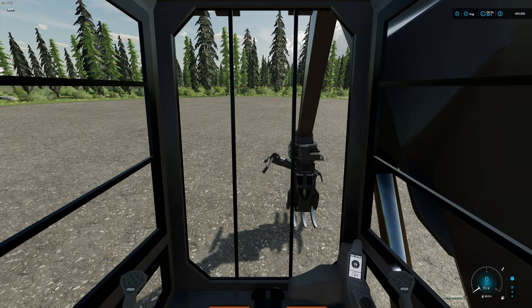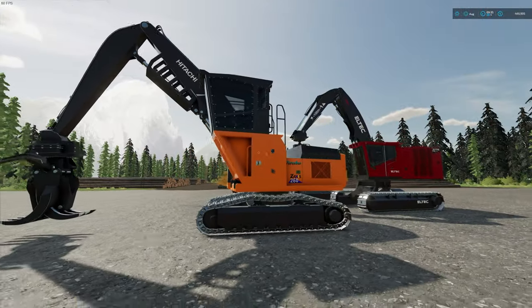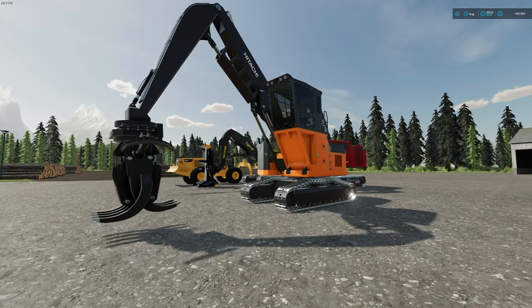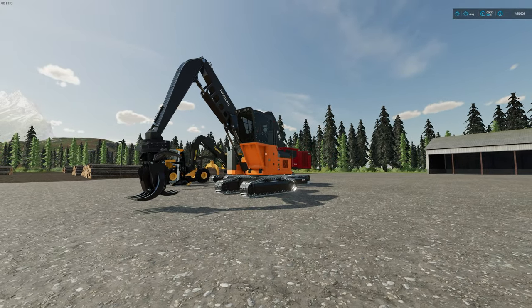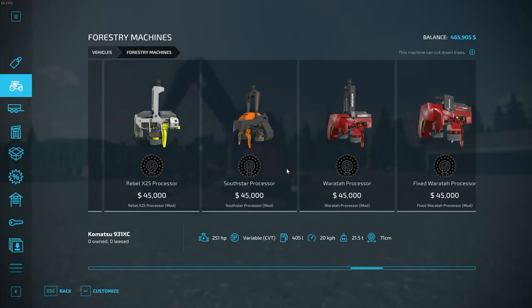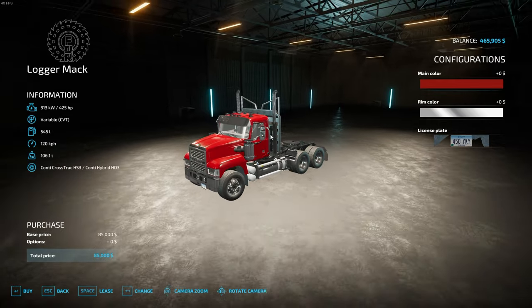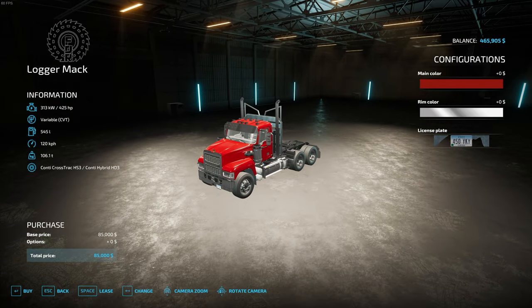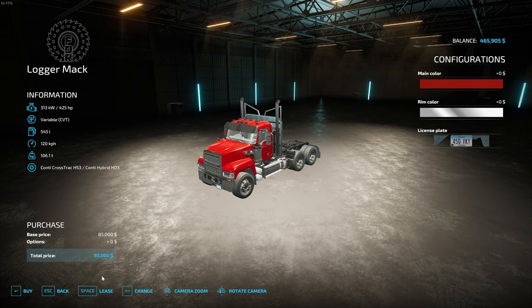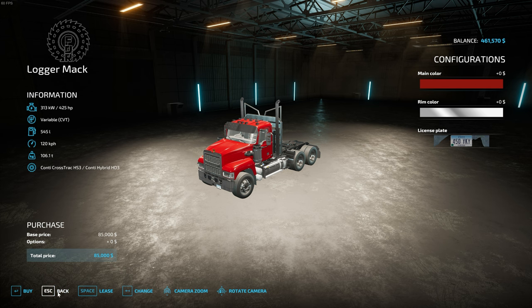So those are the main fundamental machines we're going to use for this video series — the main ones you'll need to get started for logging. The next thing we want to do is get a truck and a trailer. Let's purchase a logging truck — this is the main Logger Mac truck which connects to the trailers.